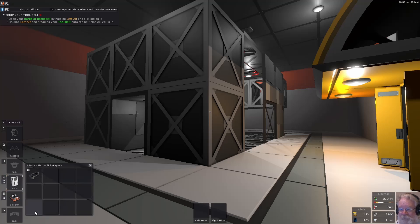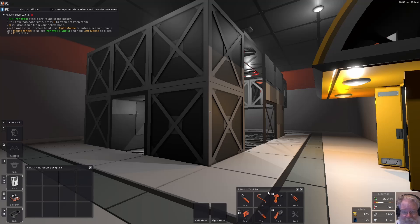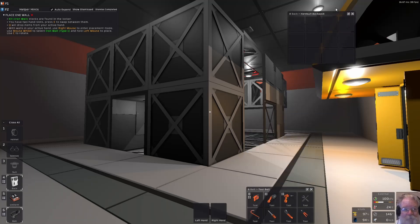Holding left Alt and dragging your tool belt into the belt slot will equip it. By default, as you open things up, they stack on the left and you can move them around. I've settled on a favorite layout: wire cutters and wrench on the lower right, welding torch and battery-operated stuff up top, pry bar and screwdrivers easy to find. I'll move the hard suit backpack out of the way — we'll be putting things in and out of that inventory as we go.